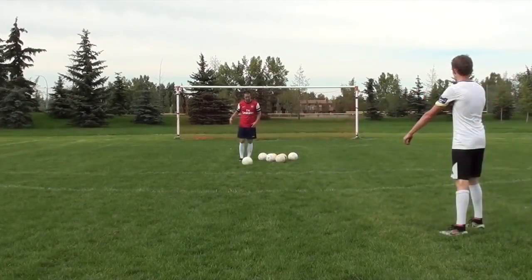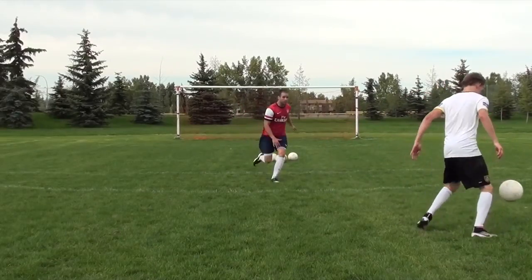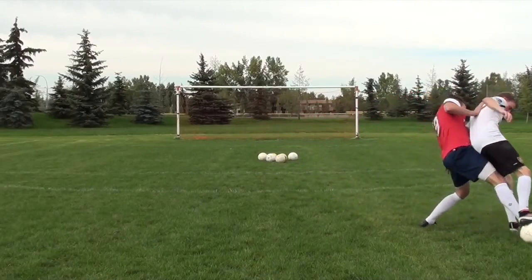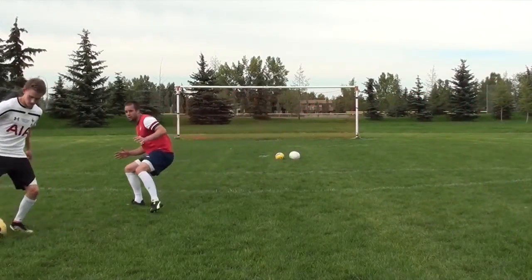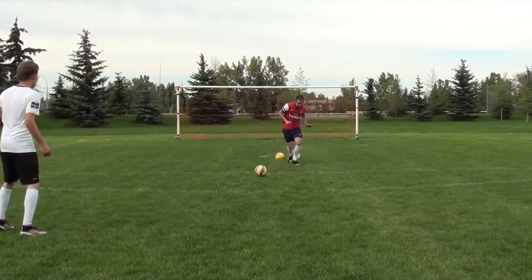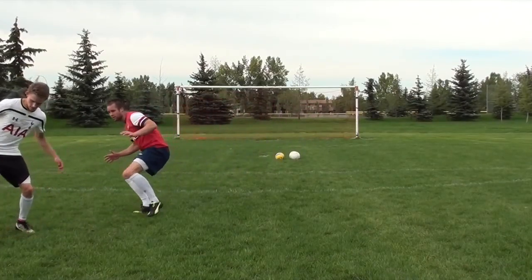As you can see, I'm sprinting towards my opponent, closing that space quickly. However, once I get close to them, this is when I get a little more cautious. I bend my knees, I get closer to the ground. Playing and defending lower to the ground with bent knees, light on your toes, is going to allow you to move quicker side to side and give you more balance and strength when going into your tackles.